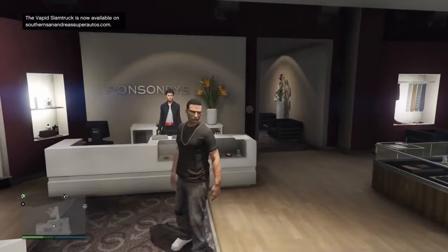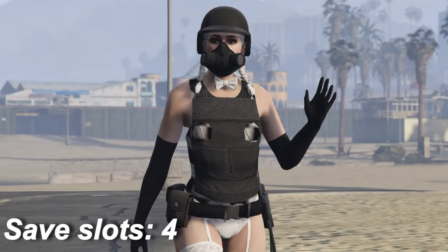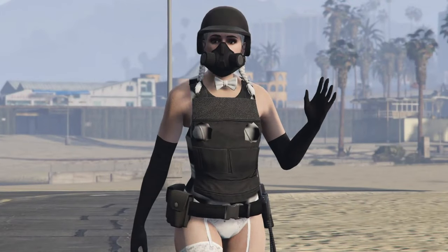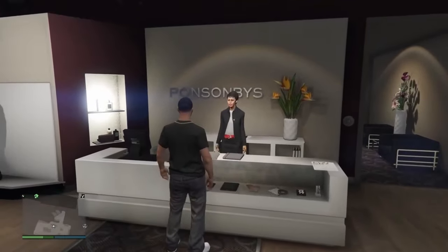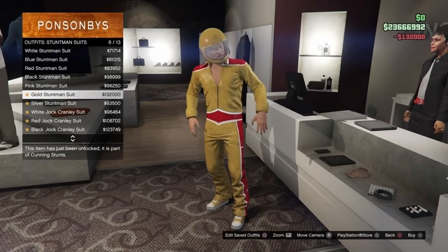Now we're going to make the outfit components. I'm going to call this outfit "Stocking." This outfit will take 4 outfit save slots to make, so basically we're going to be making and saving 4 outfits. First off, we're going to do the bodysuit glitch. Go to outfits, stuntman suits, and put on the gold stuntman suit, and save it.